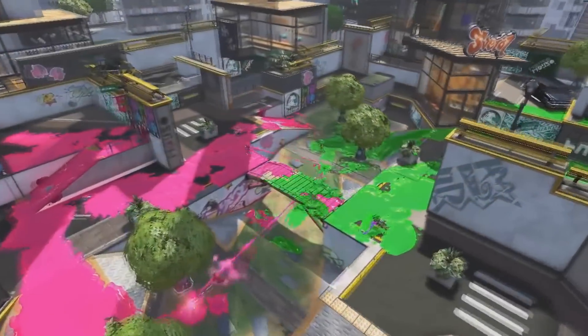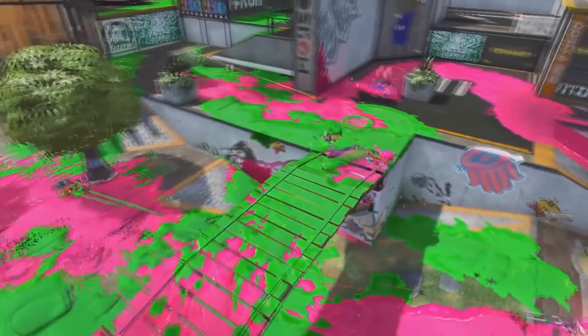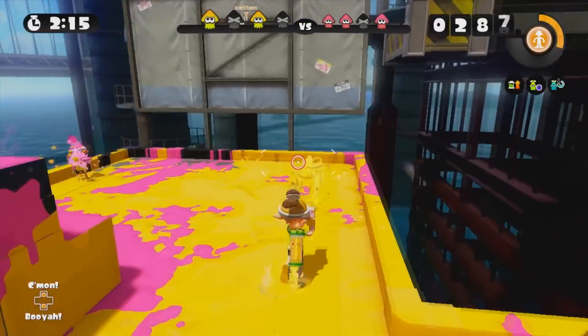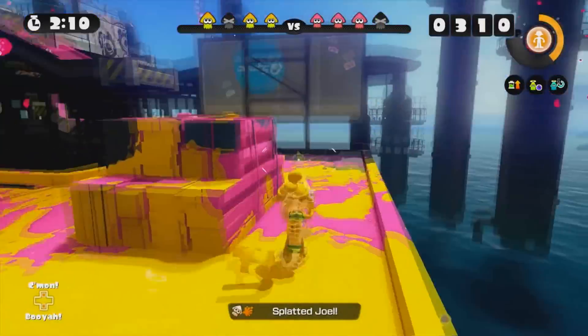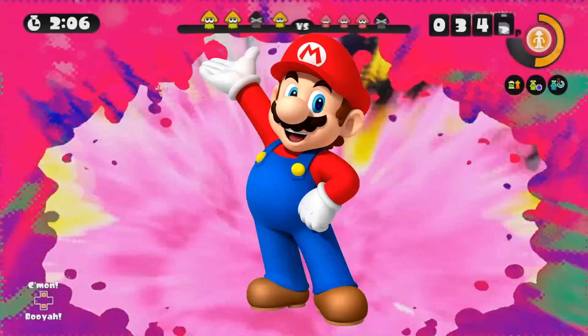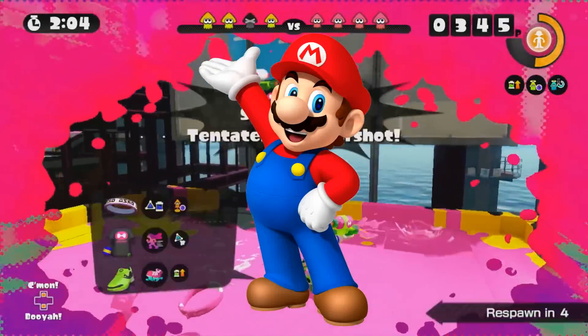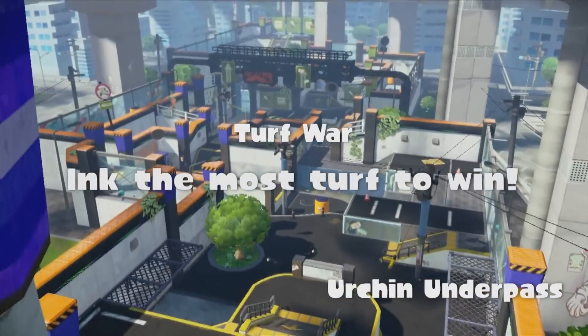It was created by Nintendo Entertainment Analysis and Development in late 2013. The team had thought of over 70 game ideas, but decided to focus on a game involving inking turf. During development, they also took inspiration from the Mario games, which you can clearly see. It was an experimental game, so they came up with a ton of different ideas.